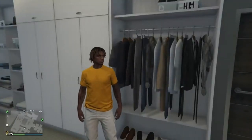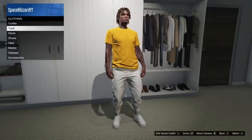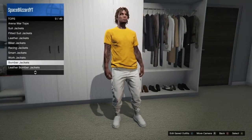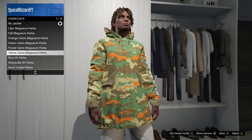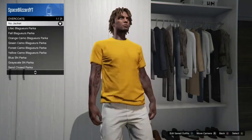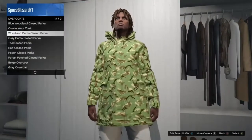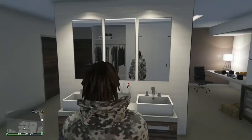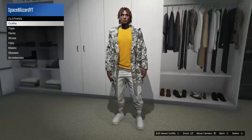Once you've made it back to your apartment or office, go to the clothing section and next go to overcoats, choose your overcoat, make sure you open it, and then save this outfit.